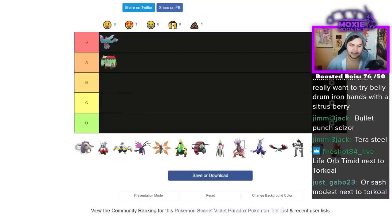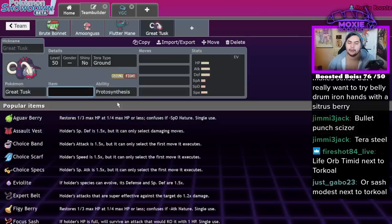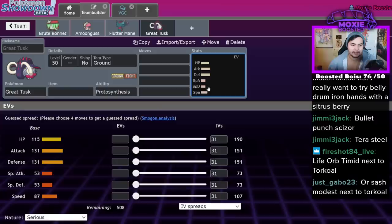Great Tusk. A lot of people watched my first impressions video from the OU side of things and said 'Great Tusk is amazing in OU, so obviously it's going to be great in VGC.' While that's the case for Fluttermane, Great Tusk suffers from 'I have no special defense' syndrome and 'I'm also not particularly fast' syndrome.